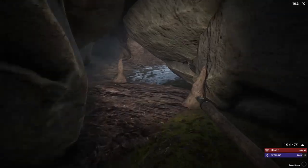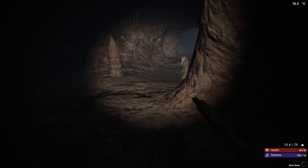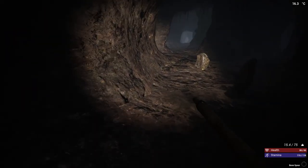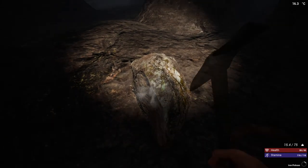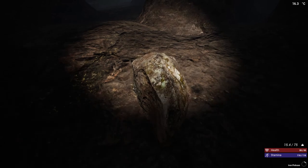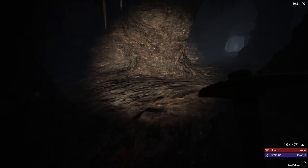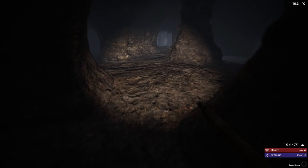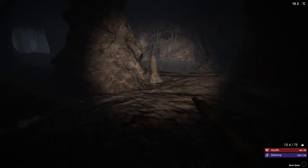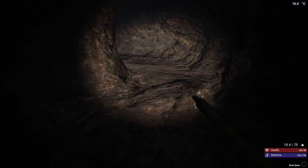Okay, into the cave we go. Now will we be able to find a scorpion? We've got this — clay. We really don't need the clay or the ore, so I think what we'll do is we'll just grab the mushrooms and look for these scorpions.